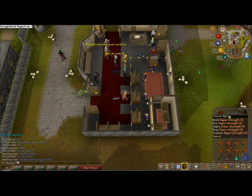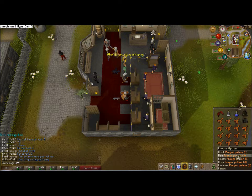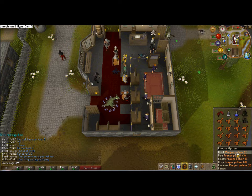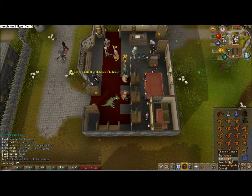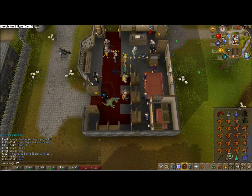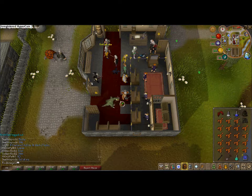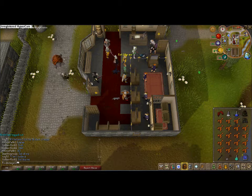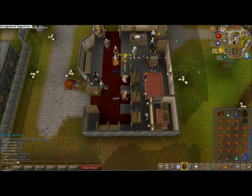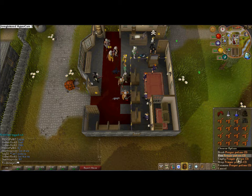I use Supersets, you can use Extremes, doesn't matter. I bring an emergency Prayer Potion just in case I get Dharok in the tunnel. You're going to want your Spade, House Teleport, and Lunar Staff. The method we're using is the House Teleport Method — with this you make profit every single run and you don't need any prayer potions unless you get Dharok in the tunnel.